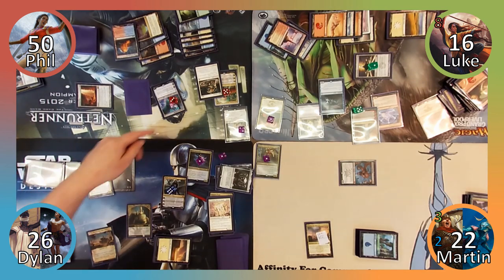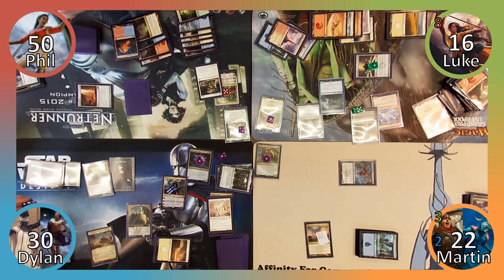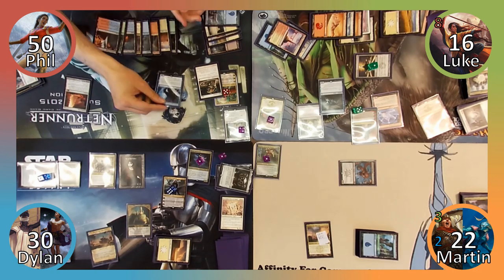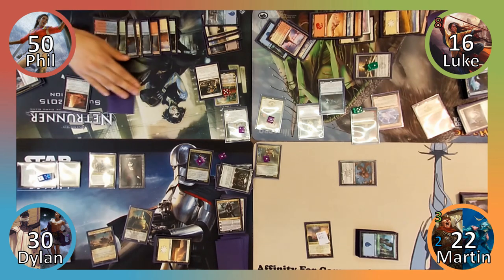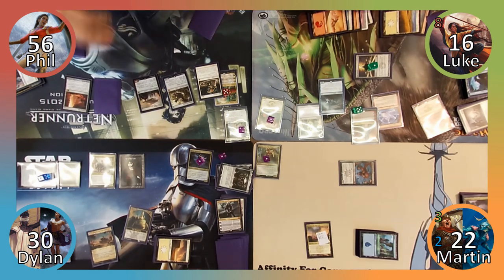Dylan attacks Ugin with his Pridemate, reducing his loyalty to zero, and gains four life from the cat's lifelink. Dylan then puts a plus one plus one counter on the cat, ends his turn, and draws a card from the Monarchy in his end step. Phil plays a Forest, and then casts Crime, returning Luke's Clever Impersonator to the battlefield under his control. Phil has the shapeshifter enter as a copy of Sorin, Grim Nemesis, and immediately uses his minus X ability targeting the original Sorin, where X is six. Both Sorins are sent to the graveyard, and Phil gains six life before recasting Wormcoil Engine and Heart of Kiran. He then moves to combat, dealing Martin three damage with his spirit, and passes to Luke.